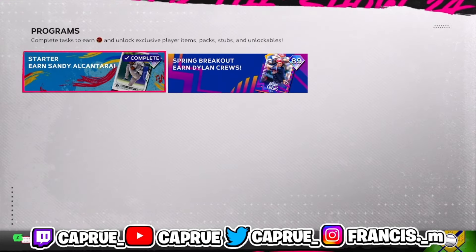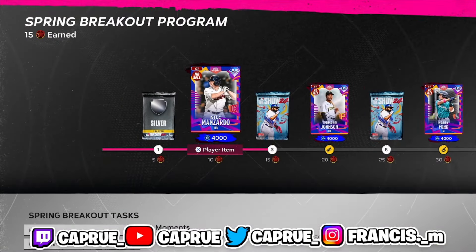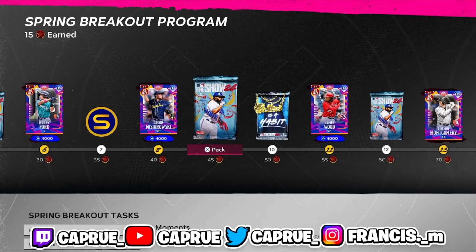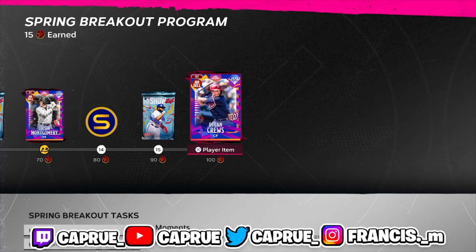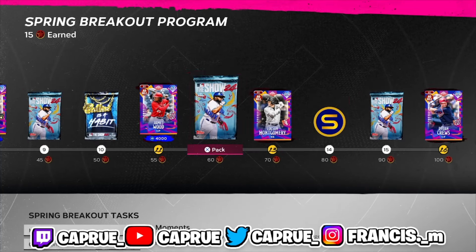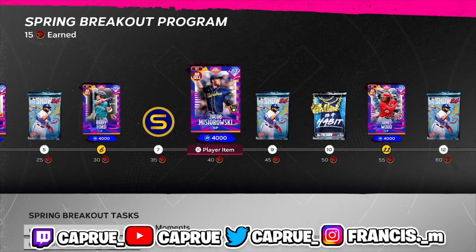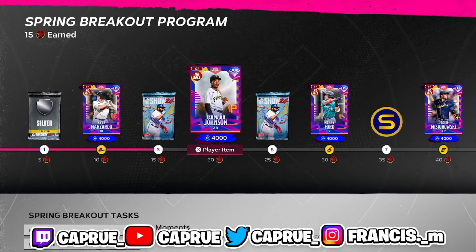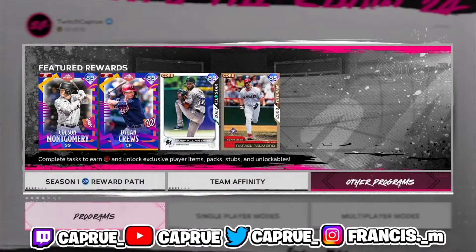Good overall rewards right there for playing the game. This is something I really recommend, because I see a ton of people always using Dillon Crews, Colson Montgomery, James Wood, and this pitcher — all these guys are getting used. So make sure you guys are just playing the game.